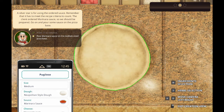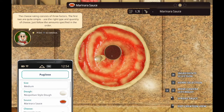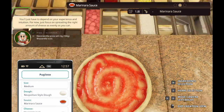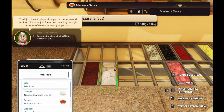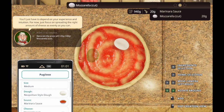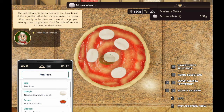So if I put any sauce I get a bronze star, the correct sauce - silver, and the correct sauce in the correct amount - gold. Mariana sauce. Now we need to get cheese. Let's add the cut mozzarella. Spread cheese evenly. I'm gonna do what you told me in the tutorial, Papa Pepper. That's not even in the slightest. I'm just gonna dump cheese all over.